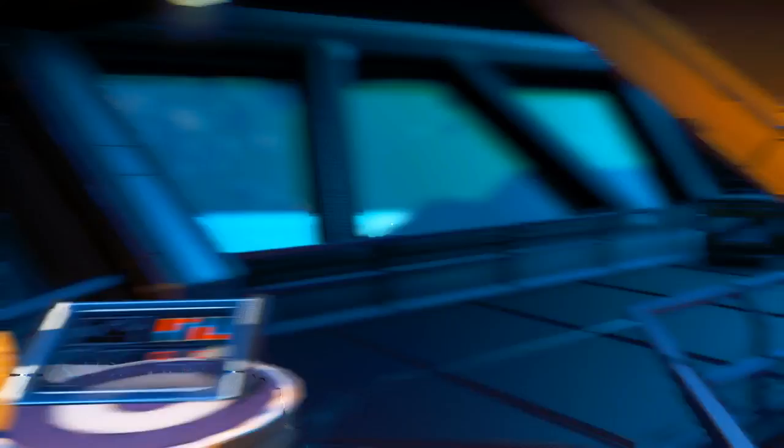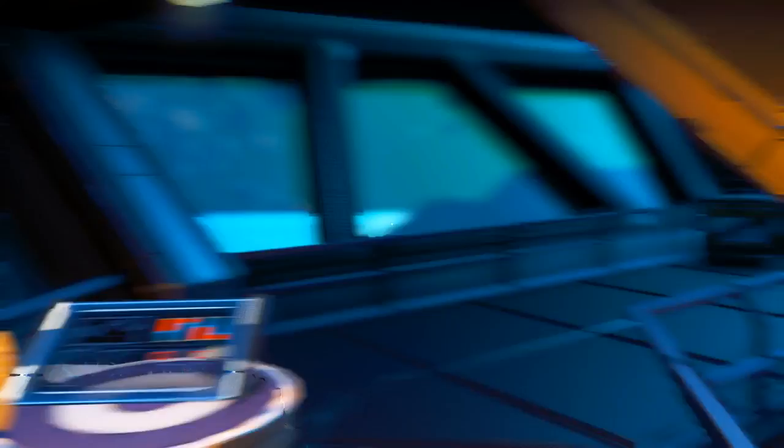Once you've built a fleet command room, you can send out ships to do little jobs for you all across the galaxy, netting you a tidy amount of units.